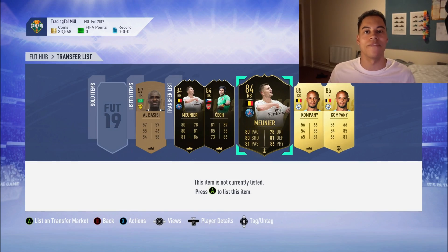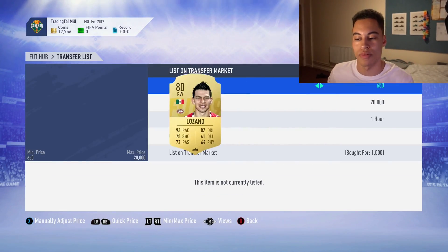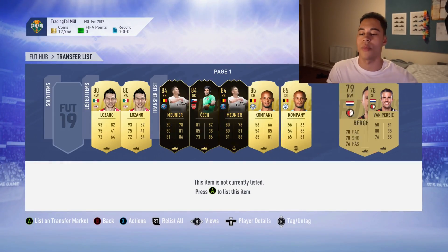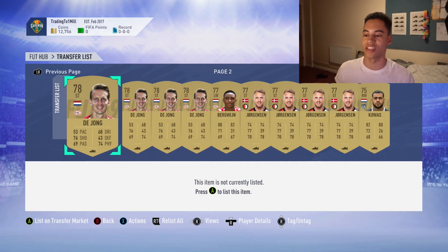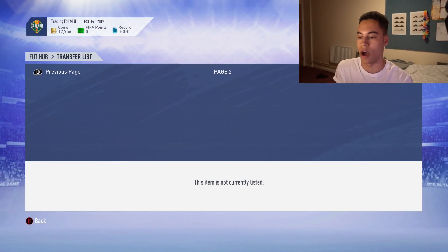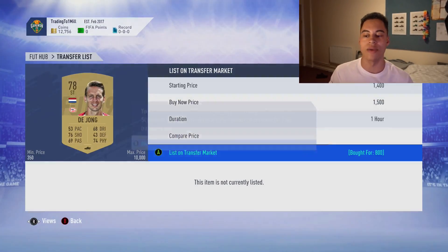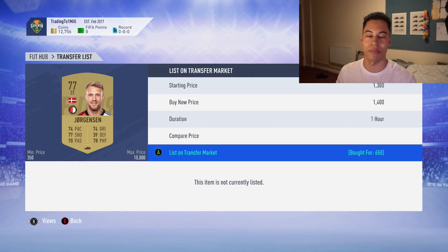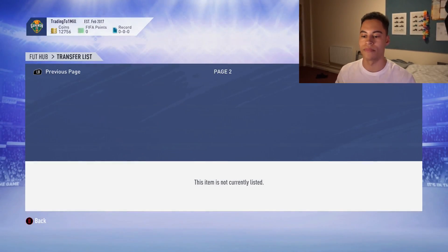We started this episode with 33,000 coins because I made those investments last episode, and then I did some sniping. One of the brand new SBCs — I believe it was for the ERDA SV — required a couple of players from that league. My filter was ERDA SV and forward, and I picked up all of these players at different prices.